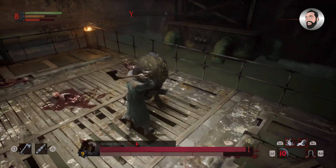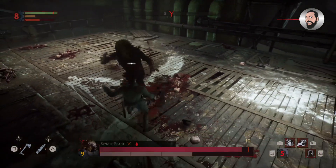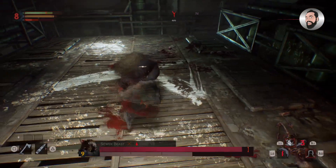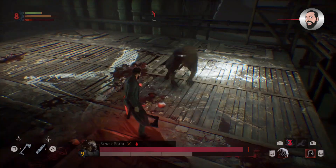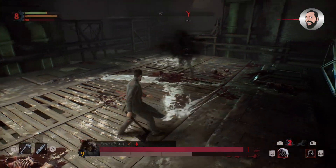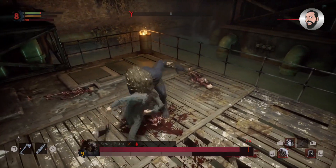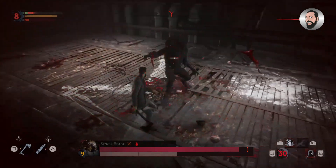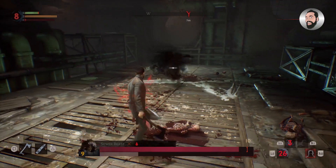If you guys have leveled up quite a lot you may find this enemy really easy, but for those of you that aren't, hopefully this guide will give you a few pointers to take it out. This particular battle is more about patience than anything else. If you get impatient or move too slowly, the sewer beast is going to take you out pretty quickly — it hits you with a couple of swipes of its claws and does devastating damage, as you can see. At this stage I was nearly dead.